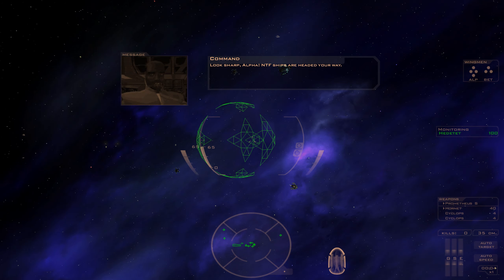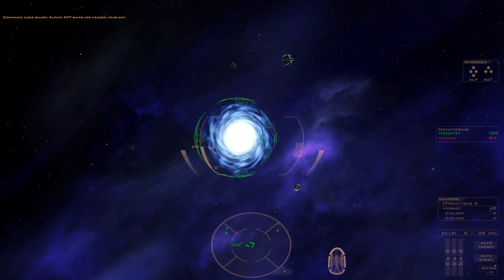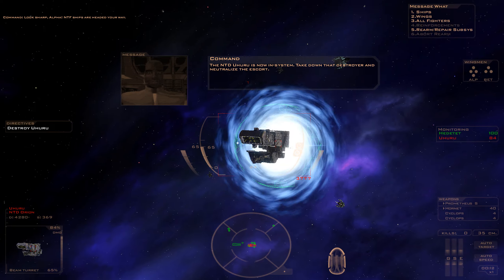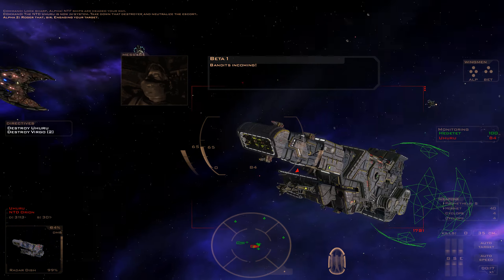Look sharp, Alpha. NTF ships are headed your way. The NTD Uhuru is now in system. Take down that destroyer and neutralize the escort. Roger that, sir. Engaging your target. Bandits incoming!